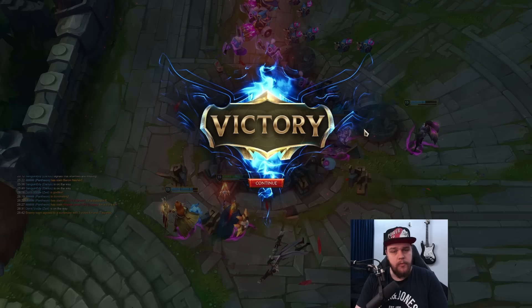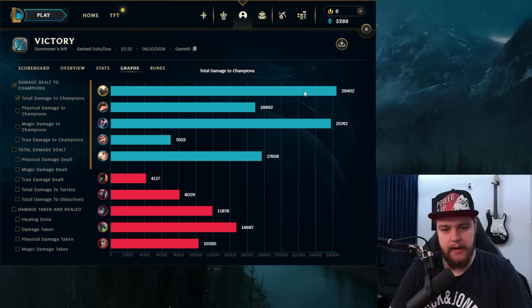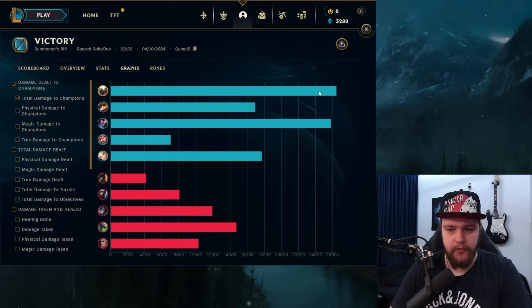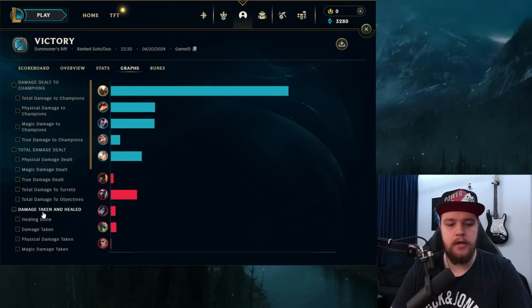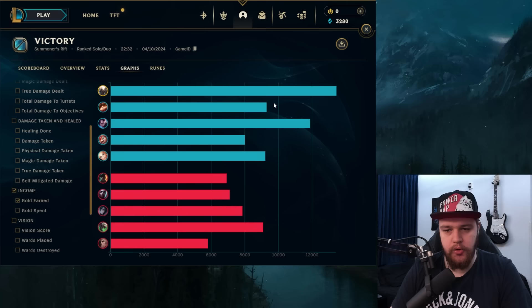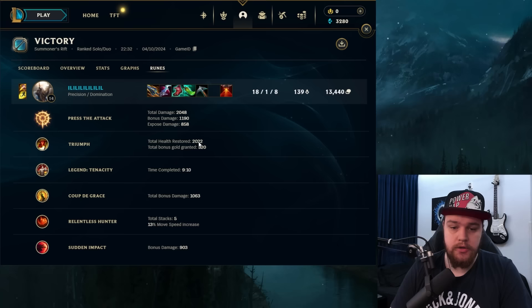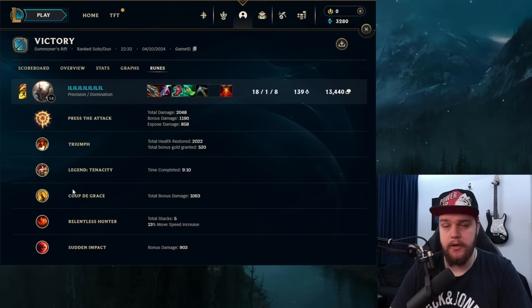I hope you guys have enjoyed this video. For the end game stats for game one: I ended up doing 26.4k damage, which is barely the most. I got Yasuo to this point - he was like 0 and 4 in lane and I was able to turn it around for him, which was quite nice. True damage at 800, objective damage at 41.6k, healing done 17.1k, damage taken at 24k, self-mitigated damage another 16.7k, gold earned at 13.4k. For runes: Press the Attack dealt 2000 damage, Triumph for 2000 HP and gold, Coup de Grace for an extra 1000 damage - this helps you execute with Qs and crits.